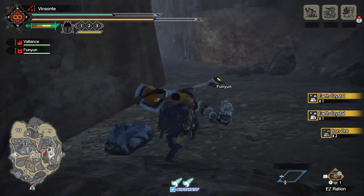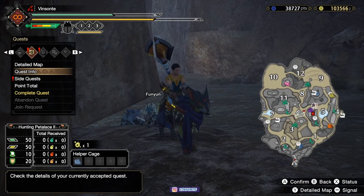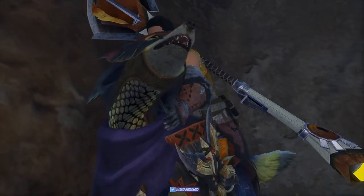Got more Iron Ore, that's good. If you didn't get the Iron Ore or Match Light Ore, you just complete the quest and then go back in again on expedition — do it as many times as you want, whatever you need. And then there you go.